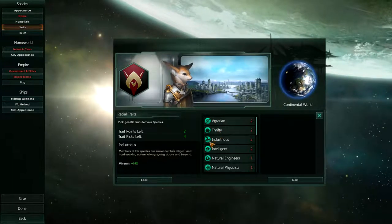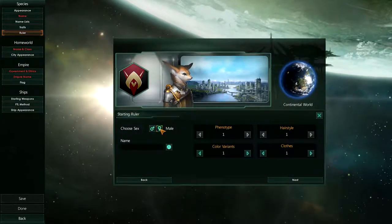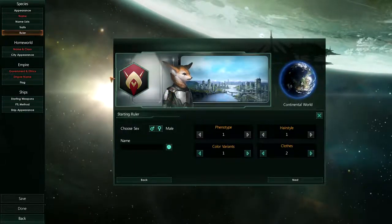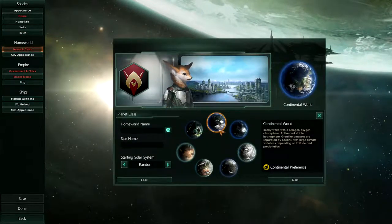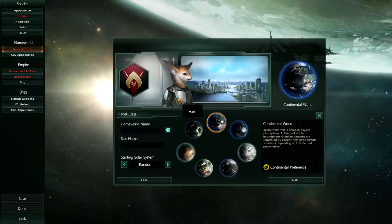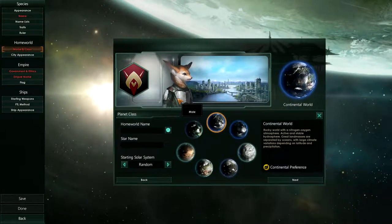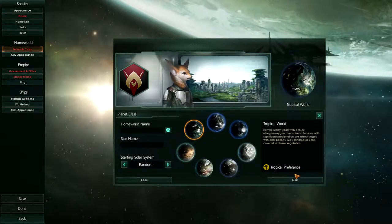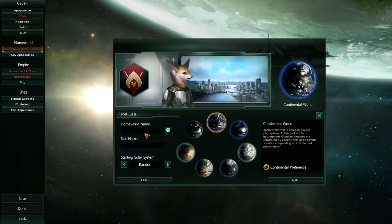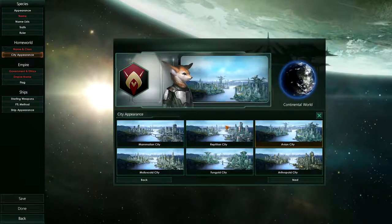Then you go to Traits, where you select the genetic traits for your species. Under Ruler you can choose the sex of your ruler, color variants, hair styles, clothes type, and all that stuff. Then you go to Home World where you change between different types of home world. The species you pick actually dictates what home world you're allowed to start in, because certain races can't start in hot environments for instance. You also set your home world name, star name, and starting solar system.